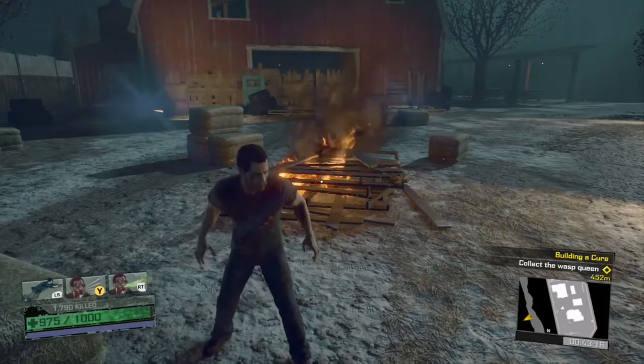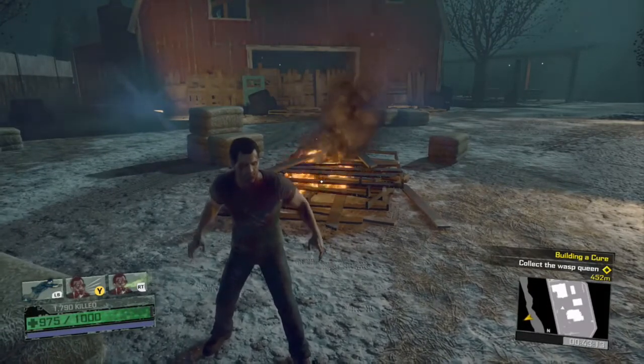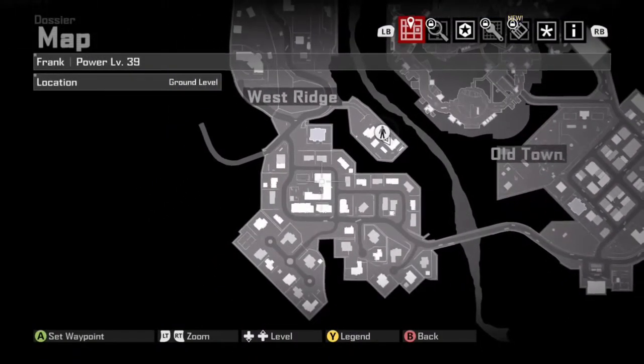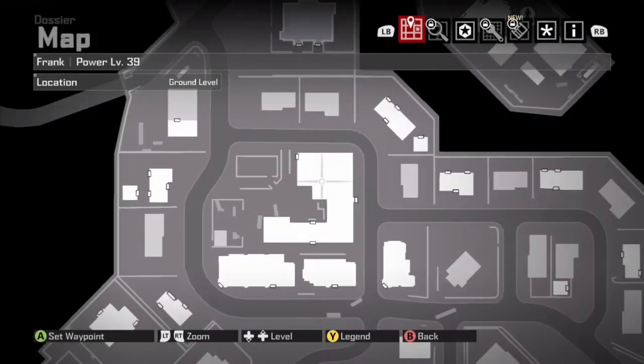Let me open my map real quick. Sorry, this is post-editing so I'm not exactly that good at it. Okay, so in this school, you actually go to the school, kill zombies, kill a boss and get stuff.